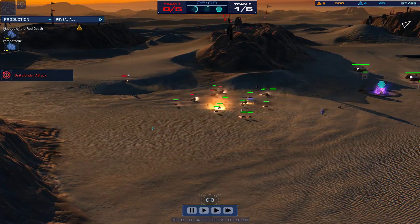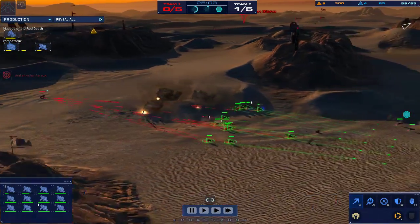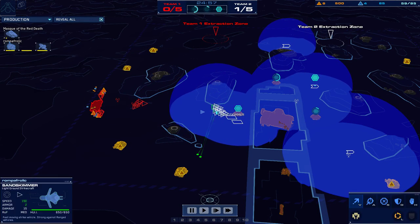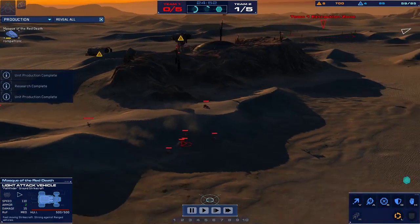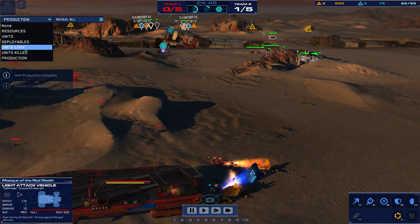I get the feeling I've seen this once already. Mask's LAVs getting mopped up again by these skimmers. I'm not sure why Romper is even pulling back — Romper could have gone in here and killed Eco by now. He can see how much of an advantage he has. He's been careful, I suppose. He has taken some great fights.